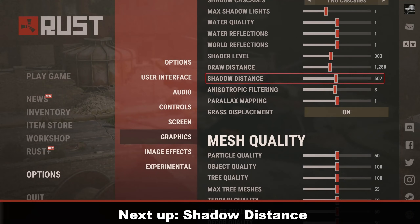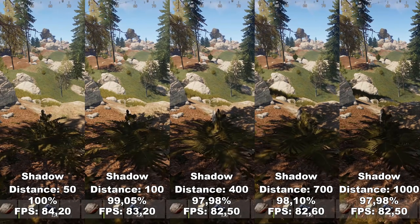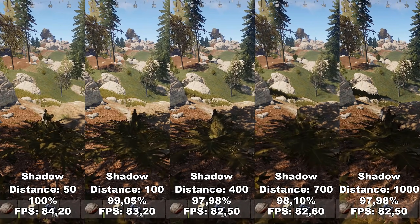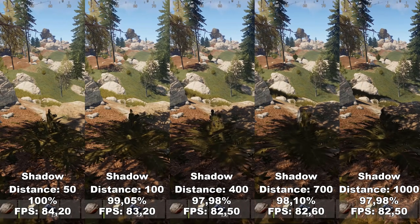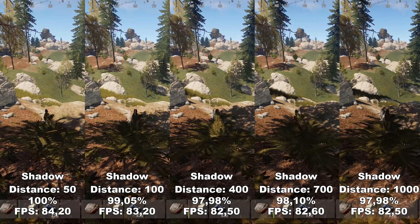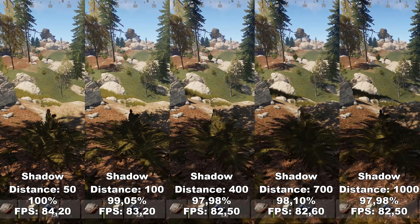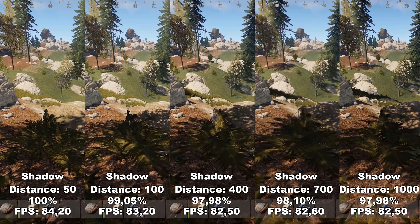In conjunction with the last one, we now have Shadow Distance. Shadow Distance determines how far away different shadows will load in on the objects in the game. At 50, you only see the shadows right in front of you, and once you turn up to 100, the shadows from the trees further ahead start to load in. However, after 100 there's not really any difference, which I find a bit odd. I tried testing it in several occasions with all shadow settings turned up to the max, but it didn't seem to make any difference. Therefore, I would just recommend leaving this at 100.